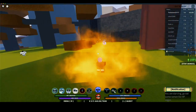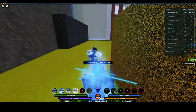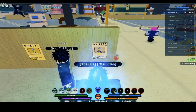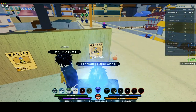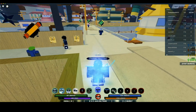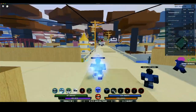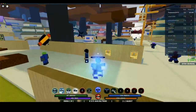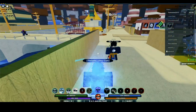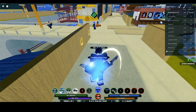Let me equip my Obito kekkei genkai and my lightning cloak. Who wants to smoke? I'm surprised nobody's coming after me yet because I have 63,000 bounty at the moment, which means there are posters up of my face. All you have to do is click the poster and it tracks me. There's usually a lot of players after me trying to get my bounty, but for some reason no one's after me right now. I can see a player looking at the posters debating whether to come after me — that's a smart choice, because if he does he's gonna get bodied.